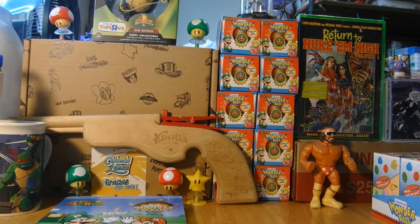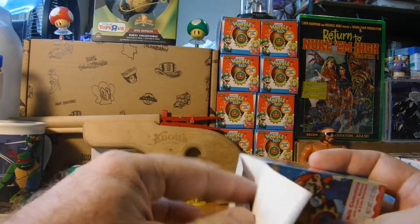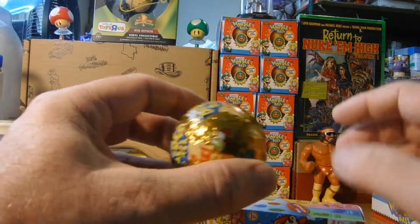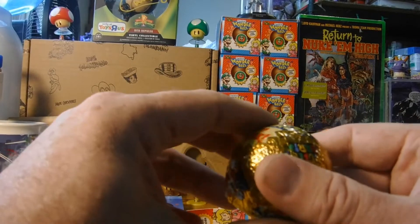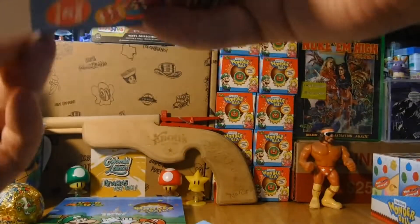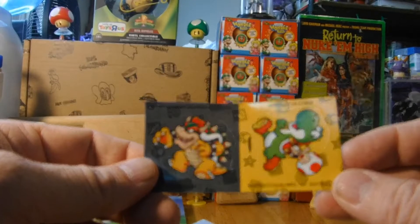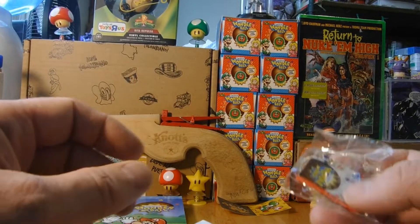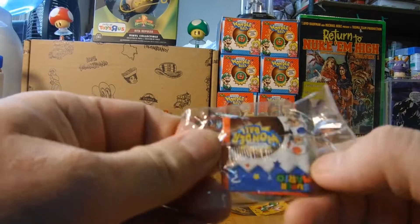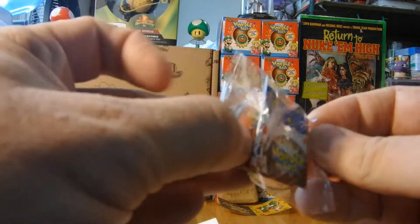Alright, Wonderball number one. All right, chocolate - like chocolate! I know it's not the one we need because it is not green or red, but that's all right. Got some stickers. Curious what we got anyway. Let's take them out - you guys want to see it, right?